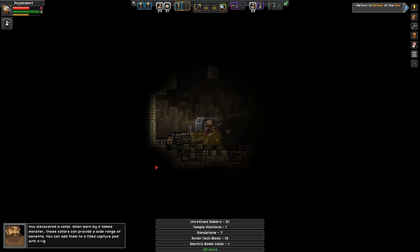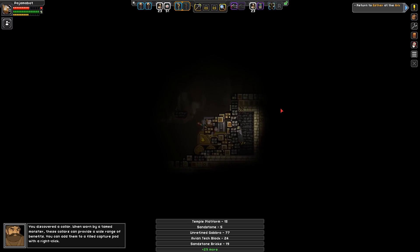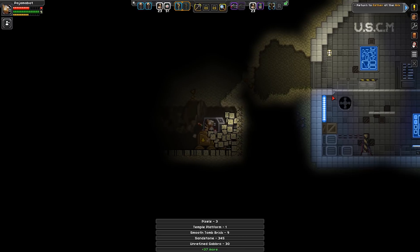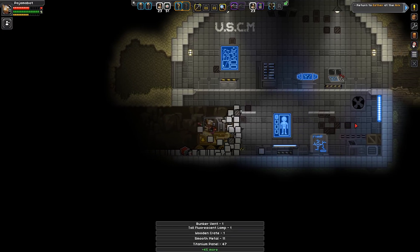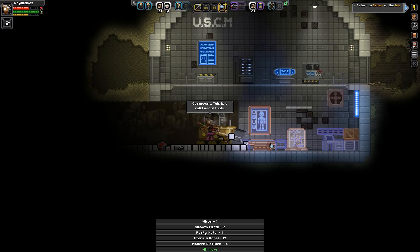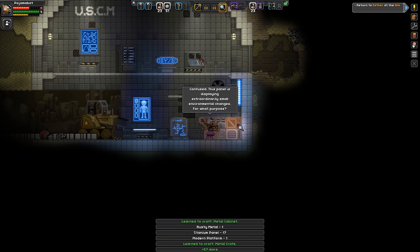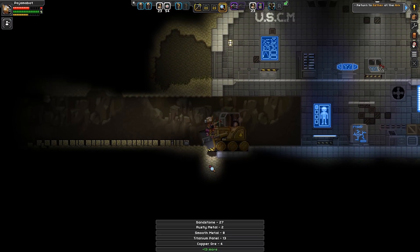I've got a collar — when worn by a tame monster, they can provide a wide range of benefits, and I can add them to a filled capture pod with right click. Awesome. Looks like there might be something interesting over here too. I should probably get out of the matter manipulator for a second and scan some of these things. I guess it doesn't really matter, it's all going to be in my inventory momentarily anyway.